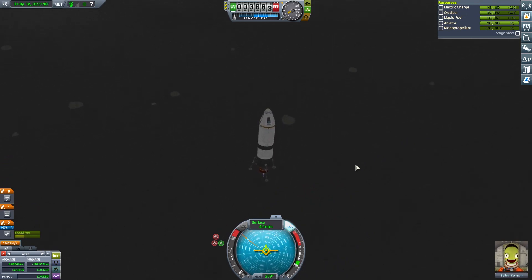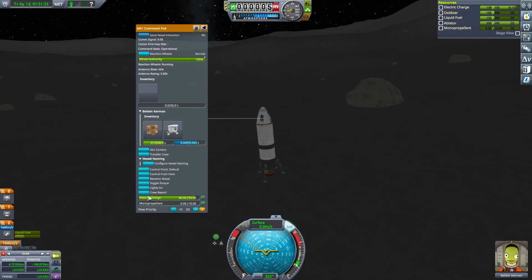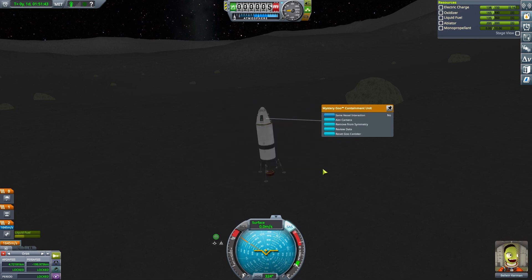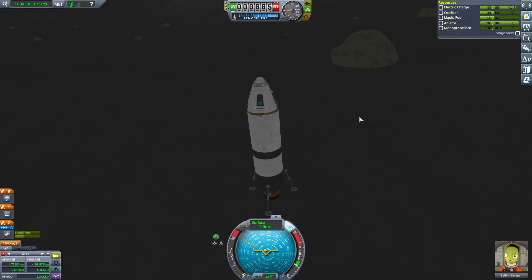Sorry if you were expecting a nice gentle landing — I obviously did not provide that. What you want to do is actually land with the engine so that it's starting to accelerate a little bit downwards; it's quite hard to do because then you don't have to switch the engine off quite as quickly. There we go — hold it, we're down! Get a crew report, get some observed mystery goo. We did technically land twice there. Obviously we can't do an EVA, but we can get some science.